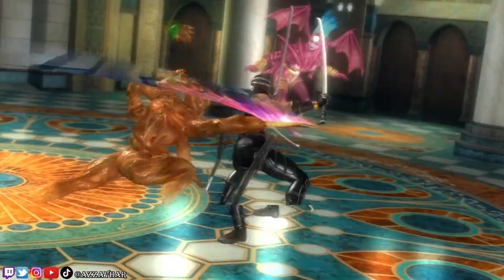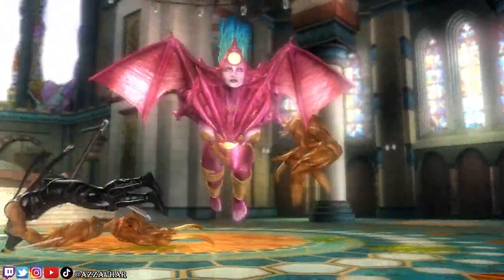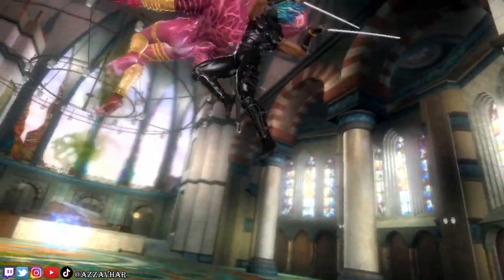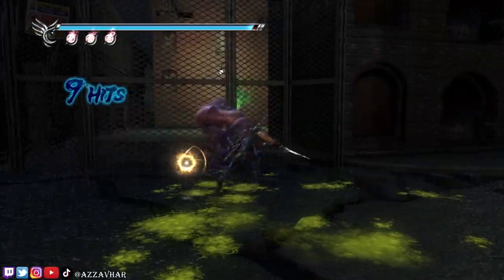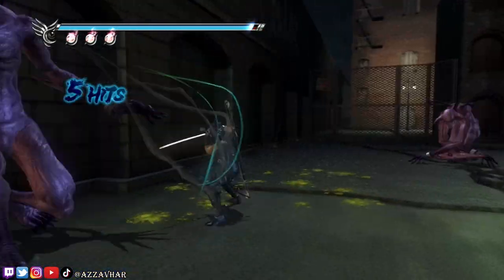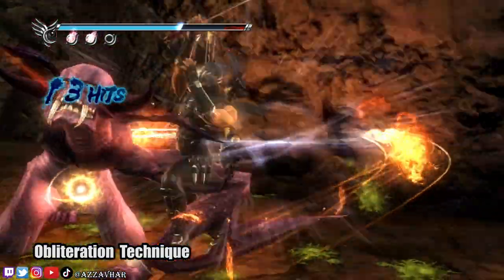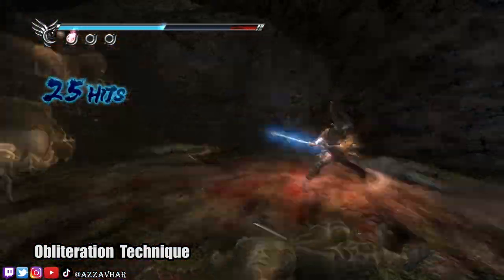In Ninja Gaiden 1, there's something called a fiend challenge. In some areas you'll get attacked by waves and waves of enemies. If you can survive and kill all of them, you'll be rewarded with an item. Ninja Gaiden 2 brings a few extra things to the table, mainly something called the obliteration technique, which is essentially a finishing move that you'll perform on your enemies.